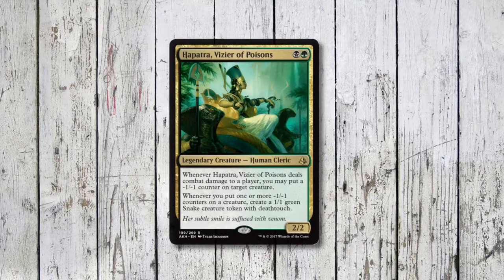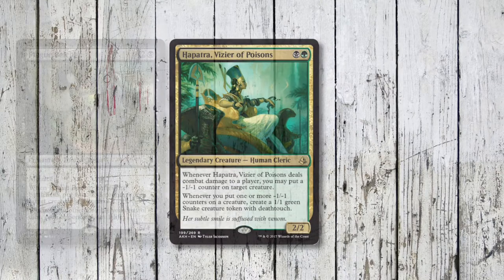This is another deck tech for Brawl, and if you're unsure what that is, check the card in the top right corner for my video explaining the format. Hapatra, Vizier of Poisons, is a great little commander — only costs 2 mana and deals damage to creatures in the form of minus 1/minus 1 counters, and even churns out defenses every time a counter is put on any creature, so that gives us a clear strategy to go with for this deck.